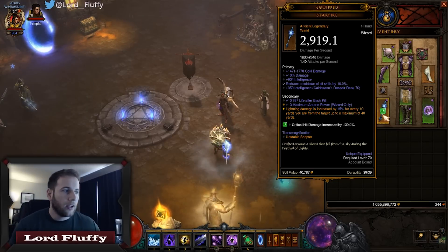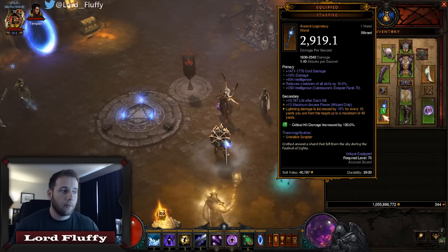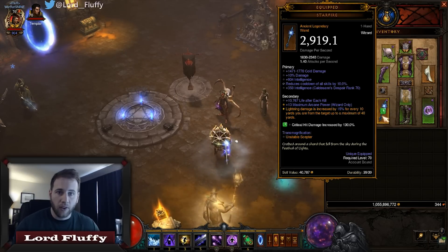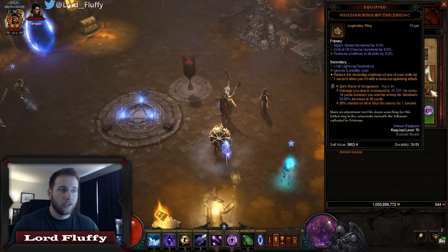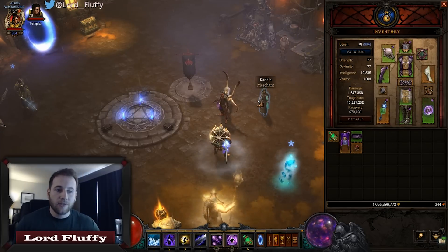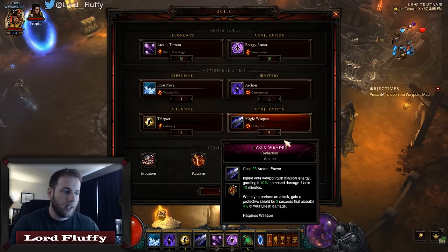Another really good item with this build is Starfire, which says lightning damage is increased by up to 15% for every 10 yards you are away from the target, up to a maximum range of 40 yards. So you get a flat 60% damage bonus, which really works well with Zei's which we're also using. The point of this whole build is to stay away from bad guys — range them down with your giant Cyclops laser.